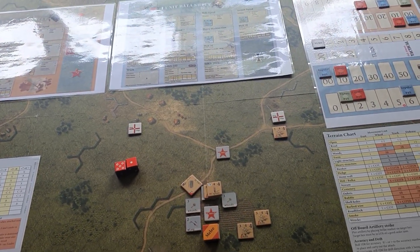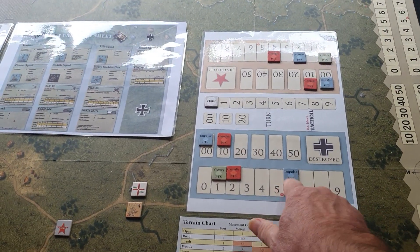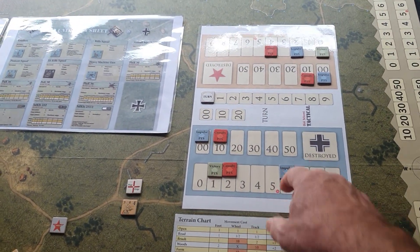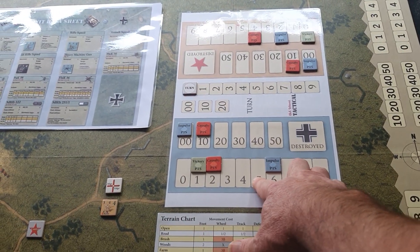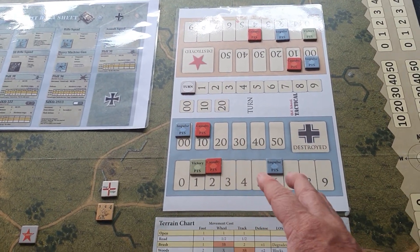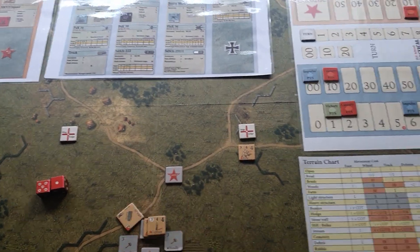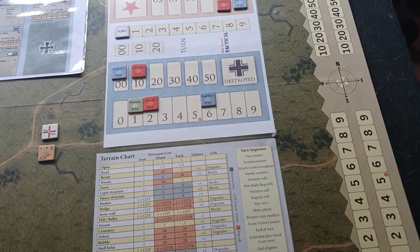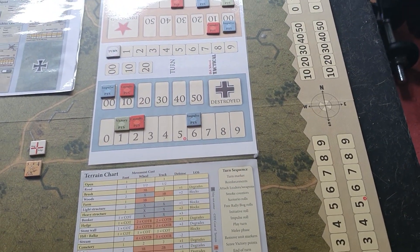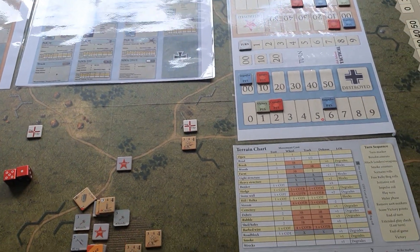The one tricky bit is remembering to reduce your impulse point counters on these tracks. You've got to discipline yourself — because you sort of see something and go 'oh yeah, I want to make that attack,' and then you make that attack without doing this. You've got to discipline yourself to move those impulse point counters before you do anything, otherwise you are in danger of forgetting.